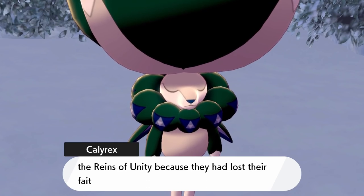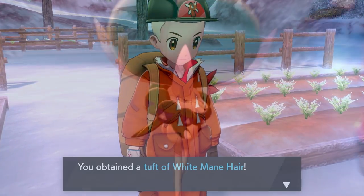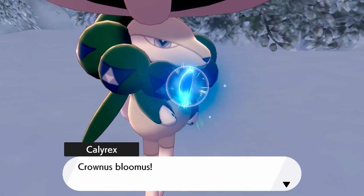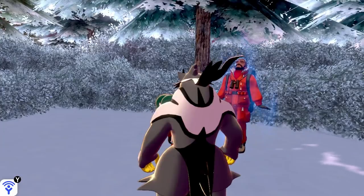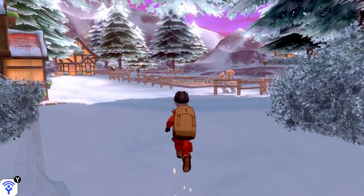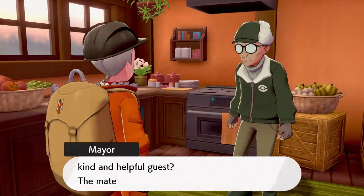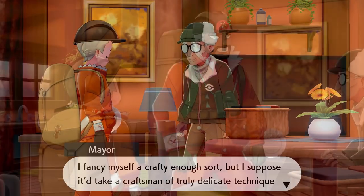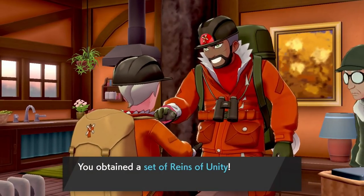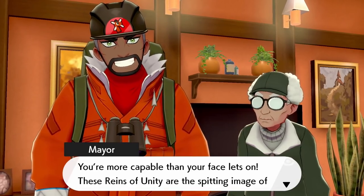To get the Reigns of Unity, you need two items: the hair from the steed, which you pick up after defeating it in battle, and the Flower of the Radiant Petal. Calyrex is very weak and can only give you a petal from the Radiant Flower. Go back to the mayor, who says his family law passed down the method to make the Reigns of Unity — he gives it a go, but is unable to make them. Then Peony turns up and is able to put the Reigns of Unity together using the two items: the horse hair and the petal from the Radiant Flower.